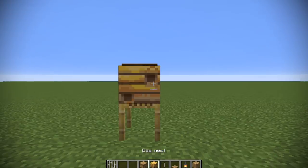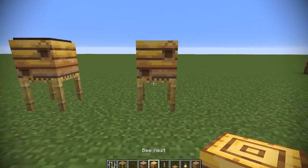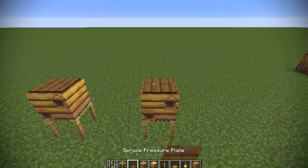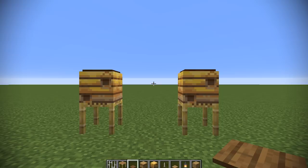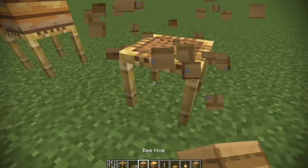Obviously, if you've got a bee nest, you can use it as a bee nest. So if you pop it on the scaffolding and maybe even put a pressure plate over the top, you've got yourself a pretty cool looking beehive. And you can pretty much do the same with the bee nest there as well.